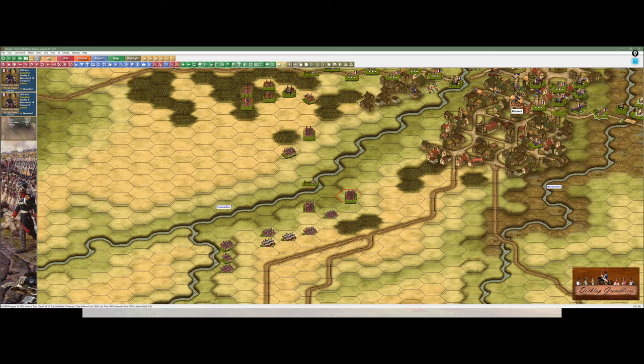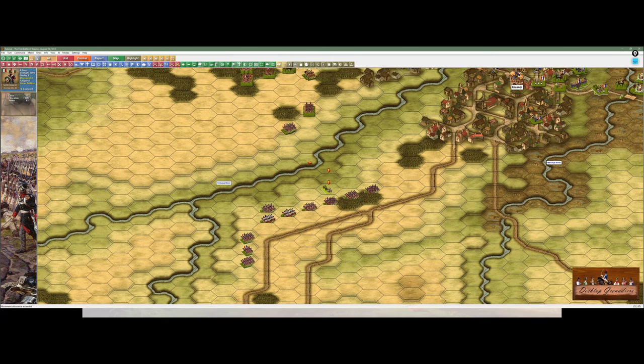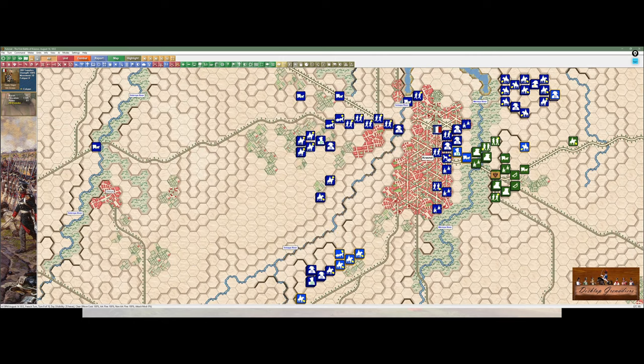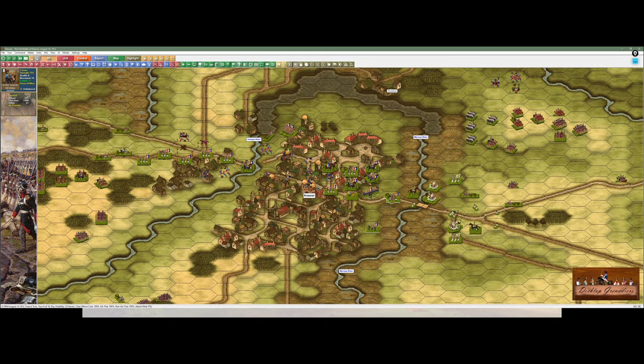This cavalry on this side is slowly sorting itself out — bring them up to the crest. Then we're left with what we're going to do in the town. Before I forget — bring my line troops out to the front, and the artillery can take a pot shot.